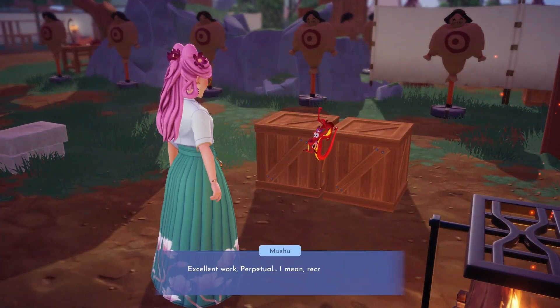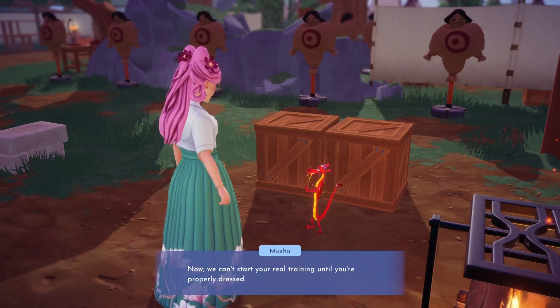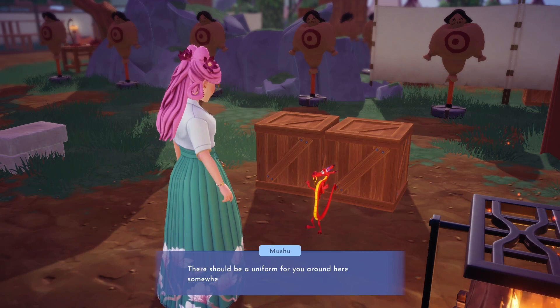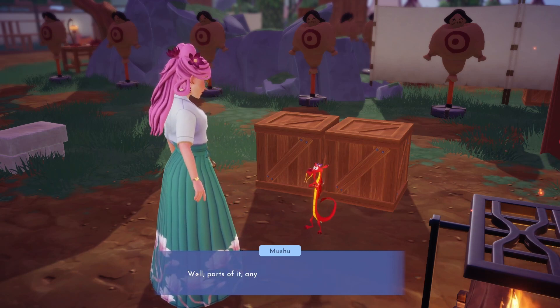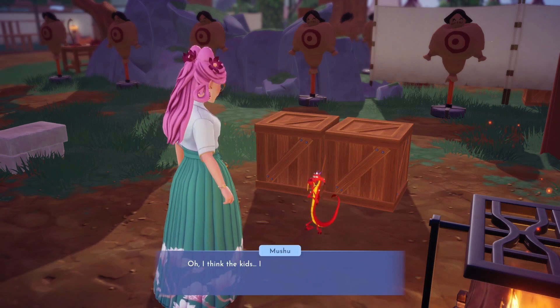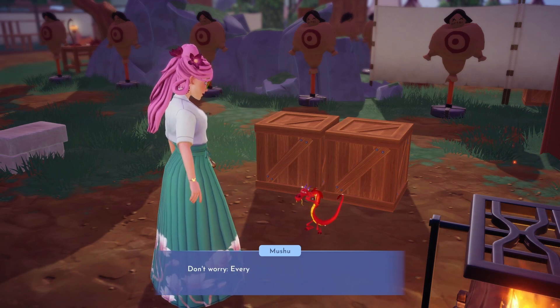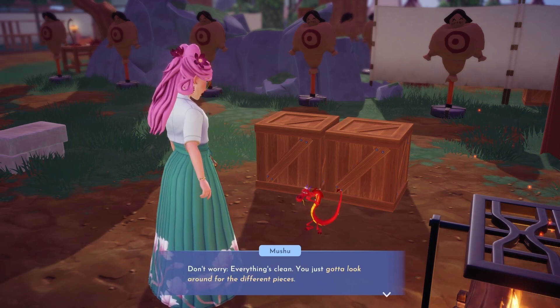Once you're done cleaning up the campsite, you will need to head back over to Mushu. Now that the camp is back in order, we'll need to find our uniform before we can start our training.